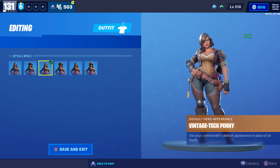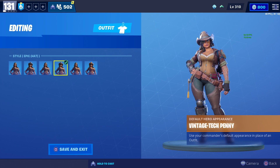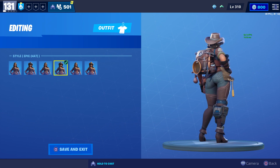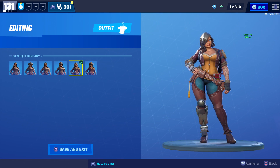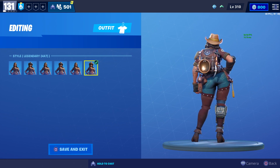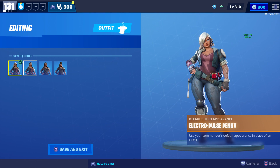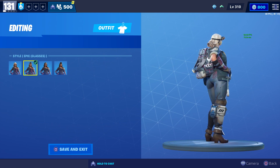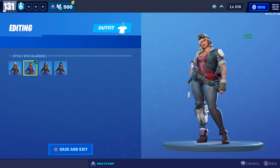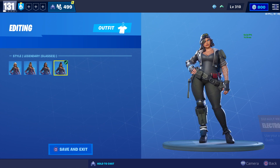Power Pop Penny is still thicker than BR skins. You could also potentially see new Penny skins made specifically for BR. We also got Vintage Tech Penny, who has a lot of different styles — they all look very similar, just slightly different colors and outfits. And the last Penny is Electro Pulse Penny, who has a couple of different styles as well. Those are all the Pennies in Save the World.